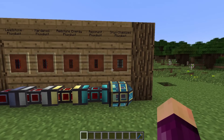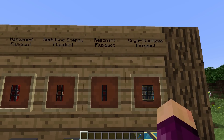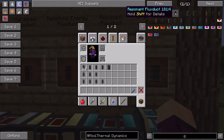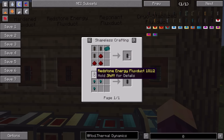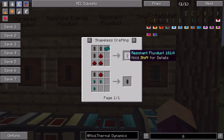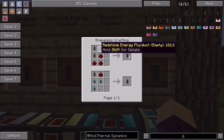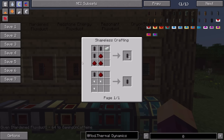The new stuff are these two conduits, and this one especially looks pretty freaking awesome. First we have the resonant flux duct, basically a higher tier version that can transfer up to 32,000 RF/t. It is made using three redstone energy flux ducts, an endrium ingot, and some redstone - or a resonant energy flux duct, some redstone, and endrium nuggets if you only want to make one. It's the natural progression upward: three redstone flux ducts with redstone and an endrium ingot, very similar to previous tier upgrade recipes.